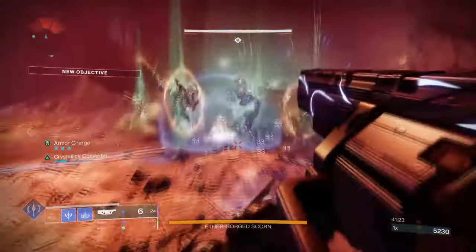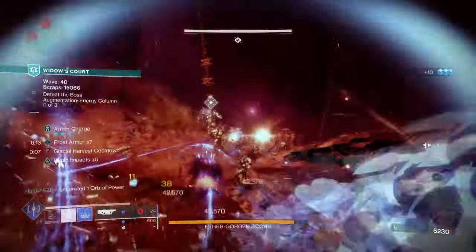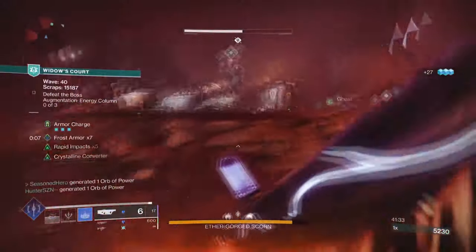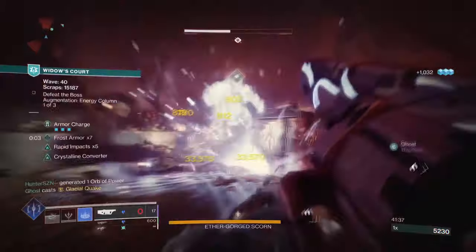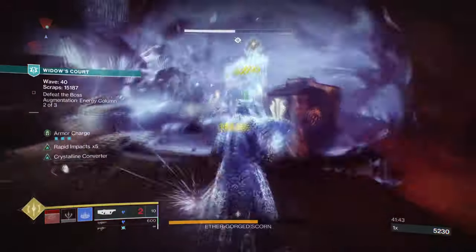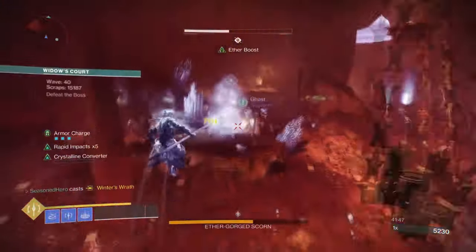Of course, there isn't really much to cover for the build because it's pretty simple to understand and use. But whether you choose Stasis, Solar, Strand, Void, or even Arc — as long as you have a matching Trace Rifle that triggers Mantle of Battle Harmony's exotic trait, this build can take you anywhere you like. But for now, Stasis is the combo, and always will be the king of absolute destruction when the two exotics are combined.